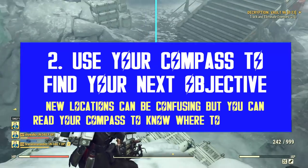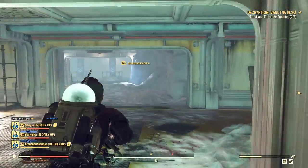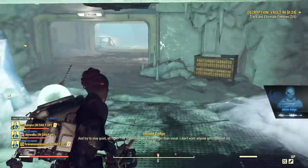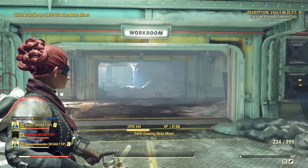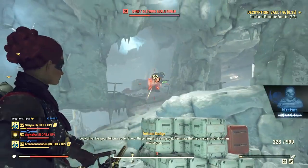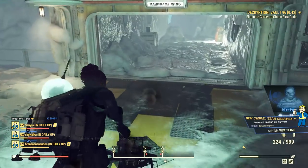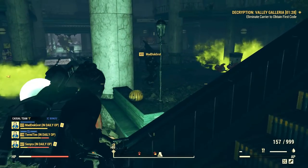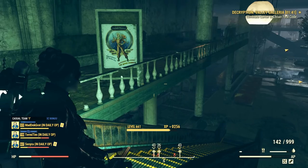You should definitely use your compass to understand where you need to go, at least what direction. In daily ops, the compass doesn't only detect nearby enemies, it also marks the next objective. When it comes to enemies, the red dots are the enemies that are nearby, but sometimes they have arrows — that's the indication of height in comparison to you. If the arrow is above the dot, the enemy is one level above your position, and if the arrow is below, it means the opposite.